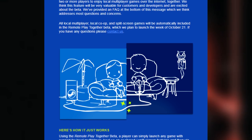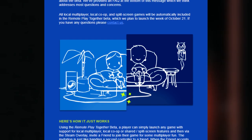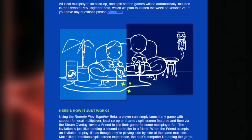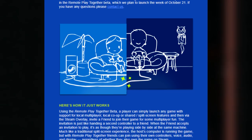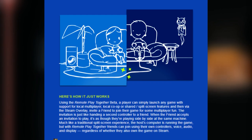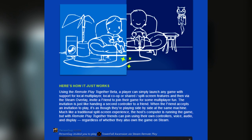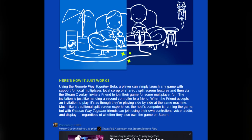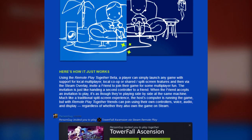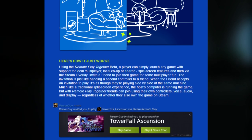Here's how it works. Using the Remote Play Together beta, a player can simply launch any game with support for local multiplayer, local co-op or shared split-screen features, and then via the Steam overlay invite a friend to join their game for some multiplayer fun. The invitation is just like handing a second controller to a friend. When a friend accepts an invitation to play, it's as though they are playing side by side at the same machine, much like a traditionally split-screen experience. The host's computer is running the game, but with Remote Play Together, friends can join in using their own controllers, voice, audio and display, regardless of whether they own the game on Steam.